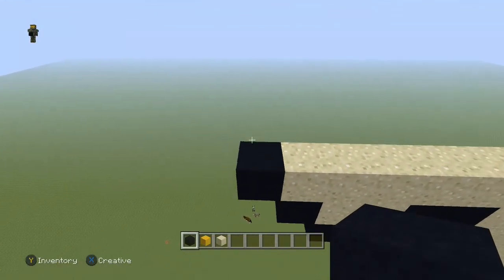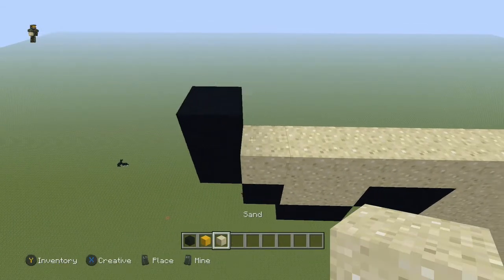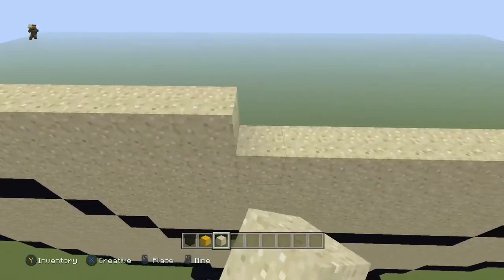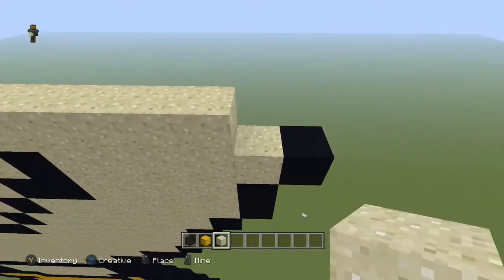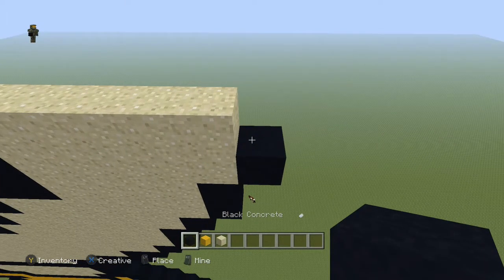Next row is pretty simple — come to the end, place a black, and take the sand all the way across all the way to the end so it meets up with that sand block right there, and place another black.